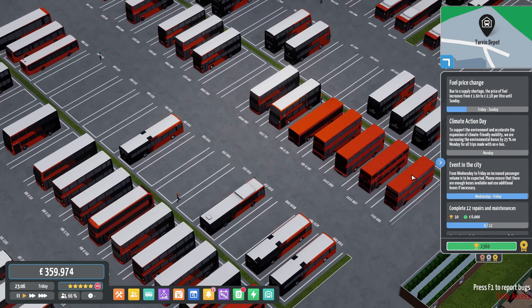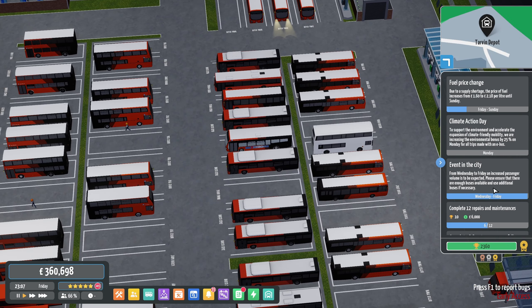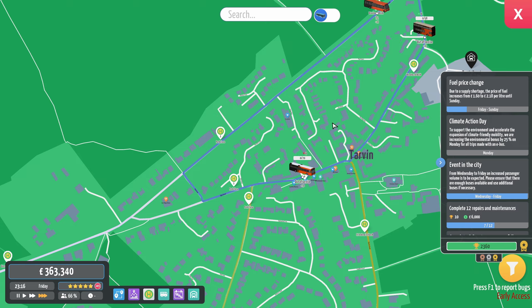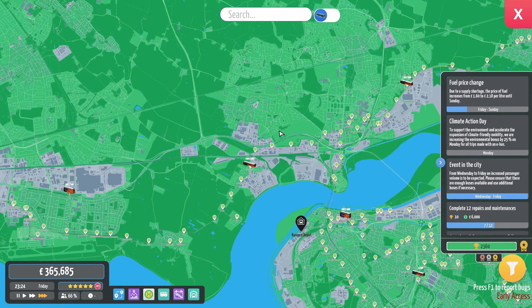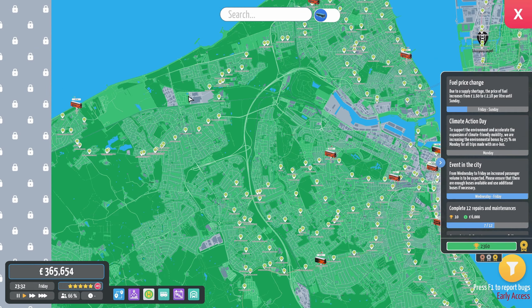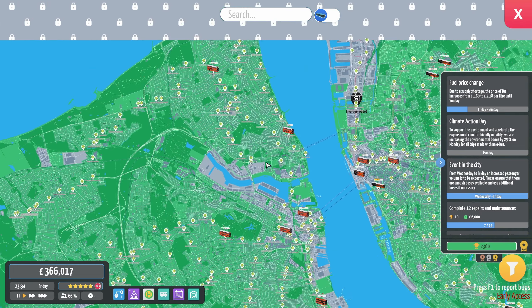Hello everybody, it's Joe here and welcome back to another episode of City Bus Manager. Back in Tarvin today where the event in the city is — we've got a whole 51 minutes of the event left, so that's going to be over soon and everything will return to normal. It'll be really interesting to see, obviously Saturday there'll be less bus service anyway, but we've had a hell of a lot of passengers using our new 136 and 137 routes. It'll be interesting to see whether the passengers keep on with that or if it drops to a more easy-to-deal-with amount.